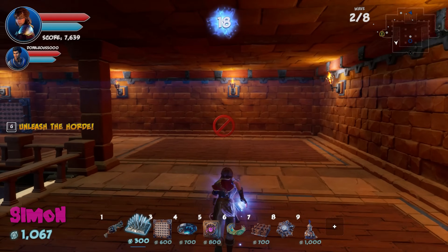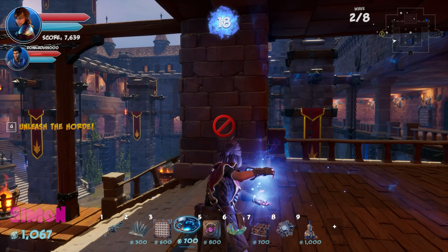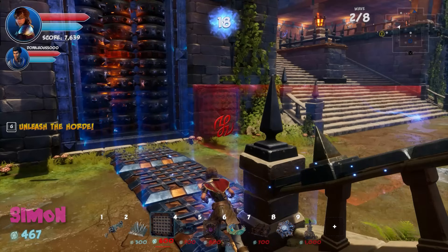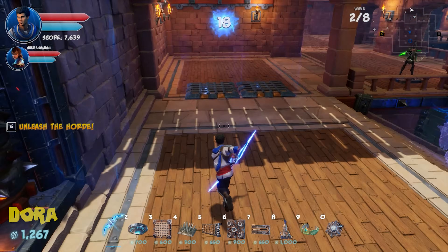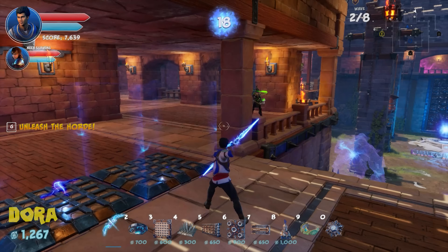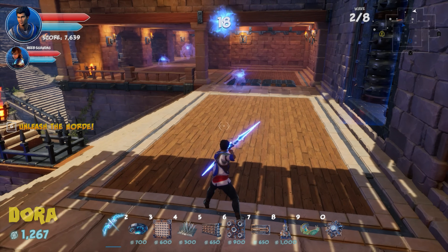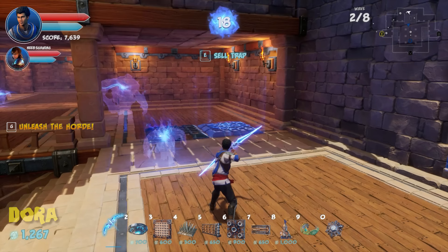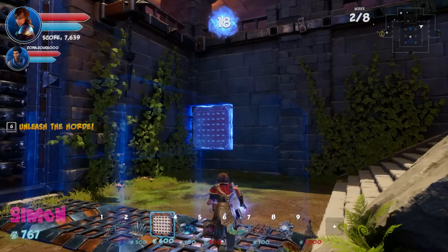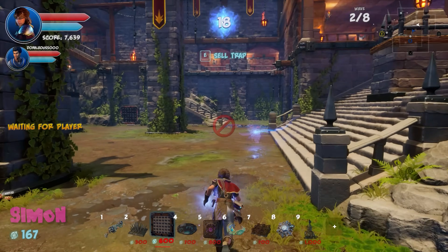Simon backseat-games himself out loud. Dralis picks up two of Simon's misplaced traps from paths enemies aren't using and refunds the money. Dralis places a guardian unit instead and adds another dart trap on the opposite side. They launch again.